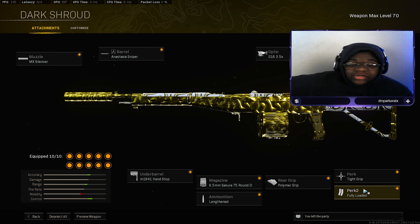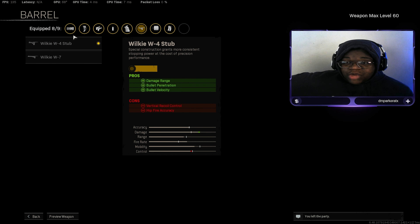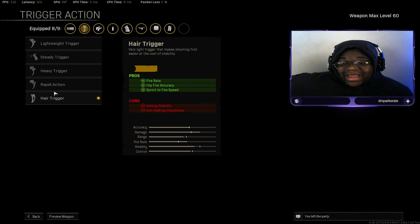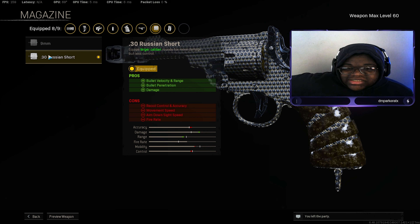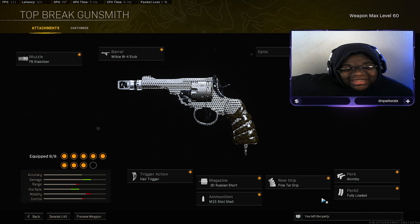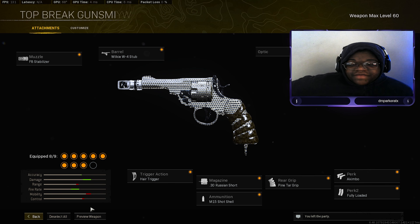We have Fully Loaded so we spawn in with all our ammo. That's our primary. For the secondary we have the Top Break pistol: the FA Stabilizer, the Wookie W4 Stub for damage range, bullet penetration, and bullet velocity to improve the pistol's range. Hair Trigger for fire rate, hip fire accuracy, and sprint to fire speed. The Snake Shots — 100 Snake Shots — for damage, bullet velocity, range, and bullet penetration to make our bullets stronger. The M15 Shot Shell gives us that snake shot shotgun effect. Pine Tar Grip for recoil control and hip fire accuracy, and Akimbo to hip fire two weapons, plus Fully Loaded.